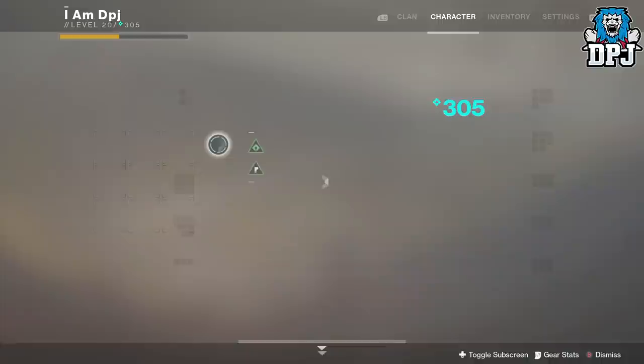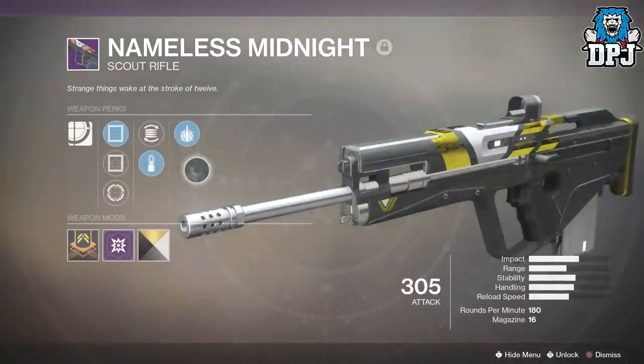I would suggest you're using a rocket launcher and I would suggest you're using a scout rifle like my baby right here, which has this perk on it — explosive payload.